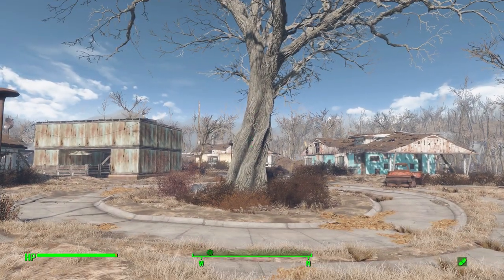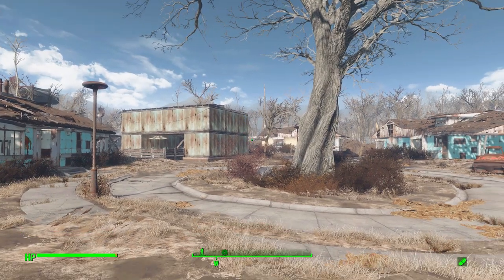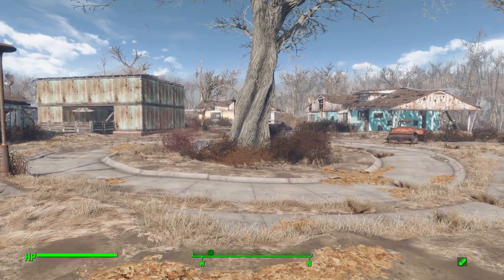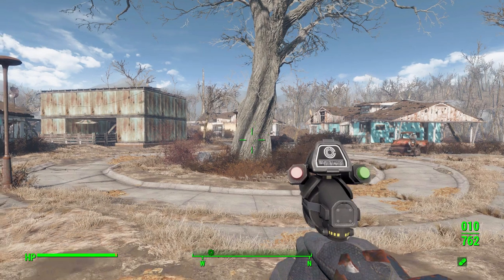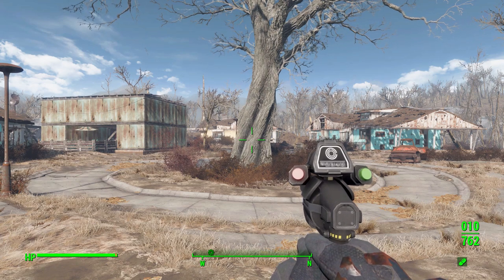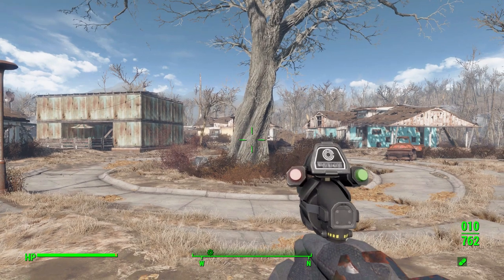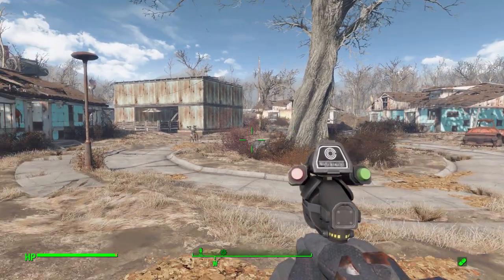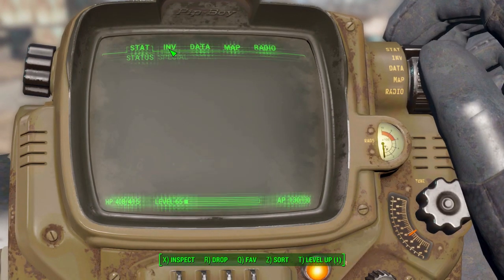Hello everyone and welcome back to my Fallout 4 mod spotlight series. Today we are having a look at the LATA Device mod, which is being made by Quad Rioters. What this glorious little piece of work adds into the game is a fun new futuristic pistol — the LATA. It is quite a unique weapon both in its design and aesthetics, and also in its lore, as apparently it was a pre-war experimental pistol meant to teleport its bullets to the enemy. For in-game purposes it functions exactly the same as a normal gun, so let's jump in.